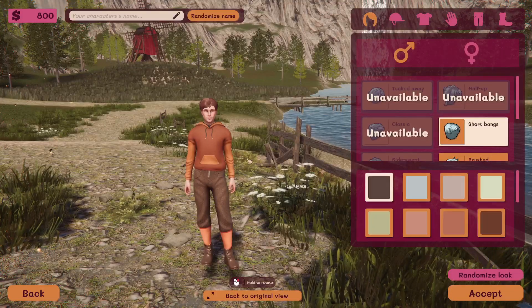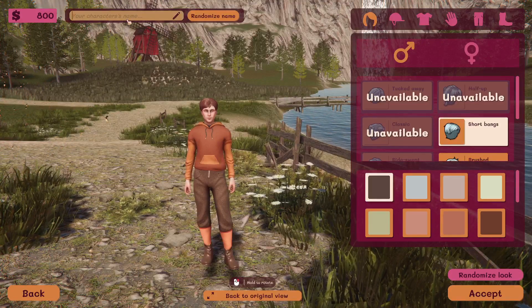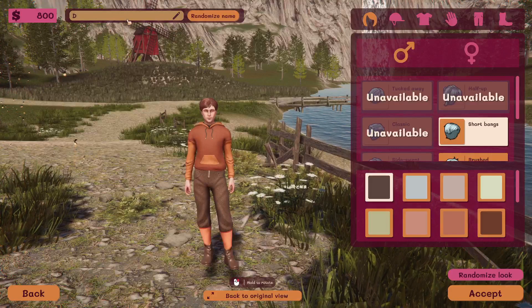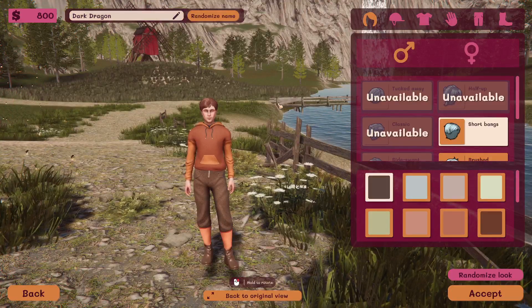Alright, so we got a character creation screen. Cool. The name of my character - for some reason these games don't allow numbers for any of the names. So we'll just go with... Start a Dragon. Alright.